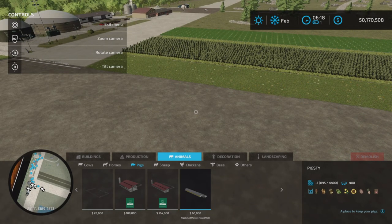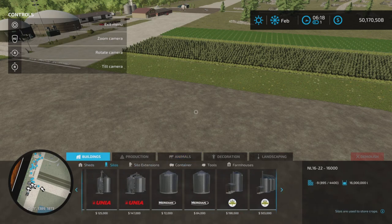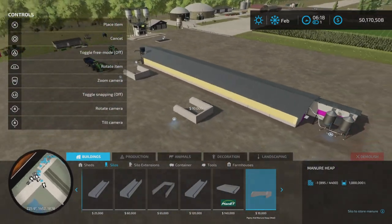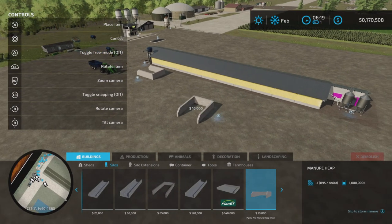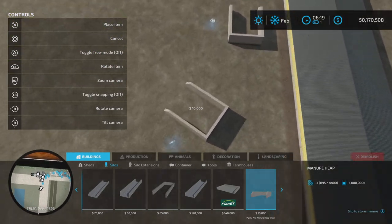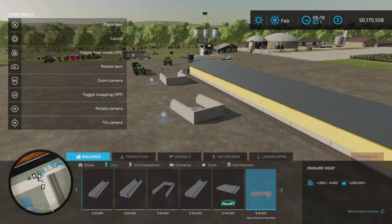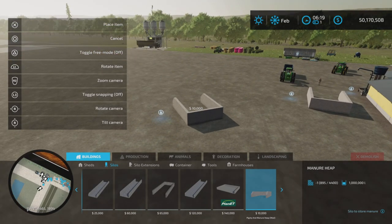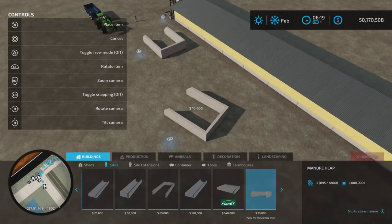14 slots. Now the manure silo that comes with this pack holds 1 million liters. It is two slots on console. It just spins around, so that's nice. You aren't forced to do the four corners — you can spin it around if you have an angled placement. Very nice. Nicer than the base game one, although it is smaller at 1 million liters only, so just be aware of that.